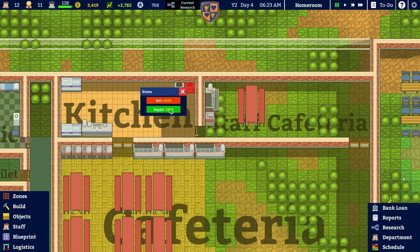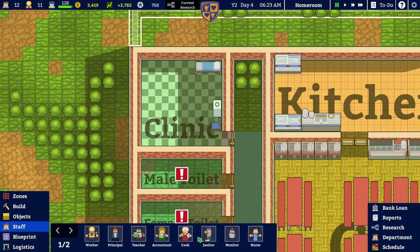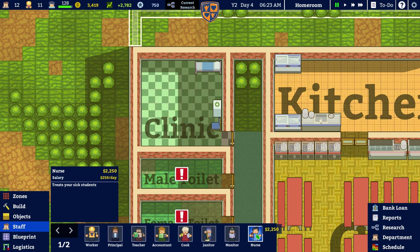This here is broken as well — the stove is broken. Click to repair — it's 150, go and do that. Can we hire two nurses? Can we afford this? A nurse is 2,250. No! We can't afford to hire two of them. We could hire one and at least that's something — at least that nurse is going to look after some people. They're 250 a day. We've got one nurse and now we're down to 1,169.